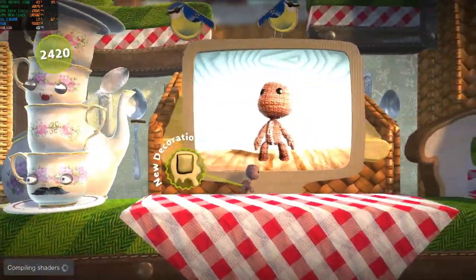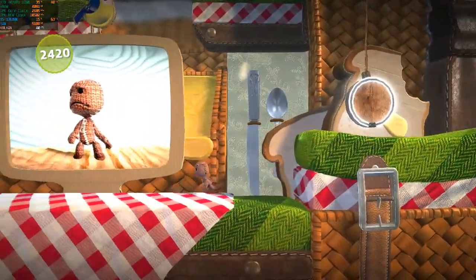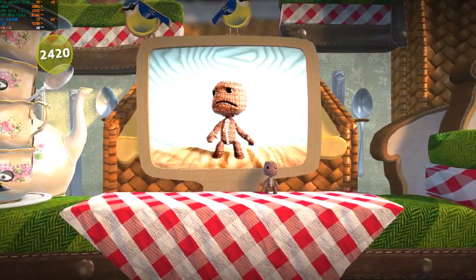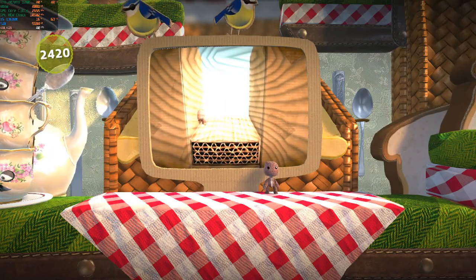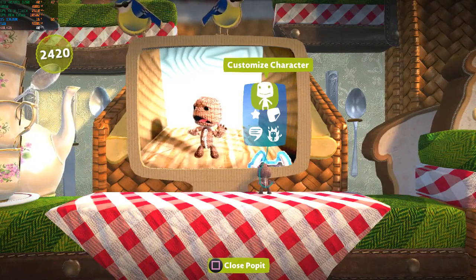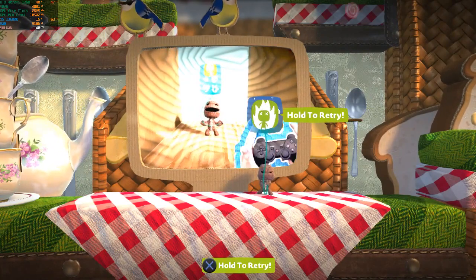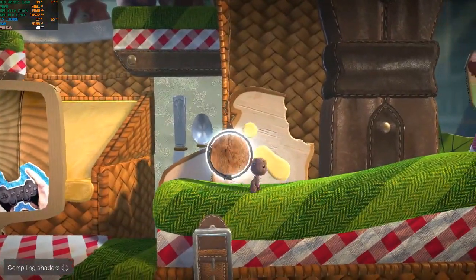Did I ever tell you about the time I got stuck in a hat? Well, it's a true story and still relevant today, as the danger of getting stuck in LittleBigPlanet is as real as it ever was. If you find yourself in an impassable crevice or an insurmountable rut, your poppet holds the key to your salvation — open it with your menu button and highlight the retry option.